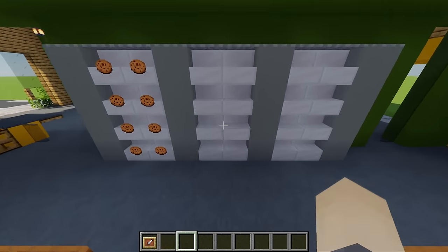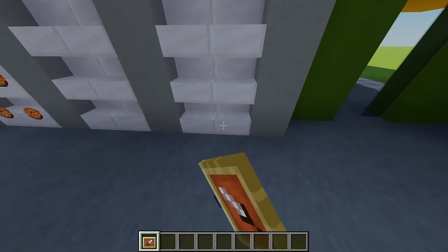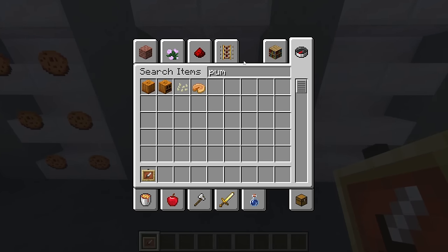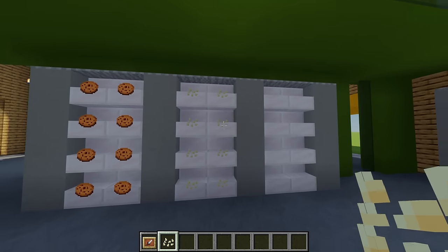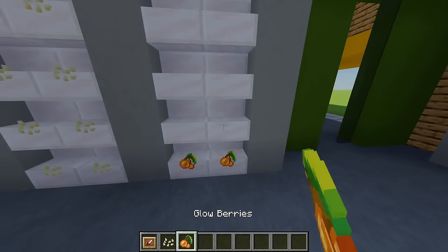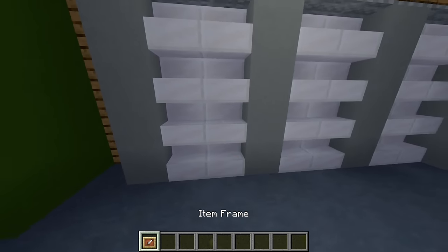This is going to be our little snack section. With some more item frames added on the stairs, firstly for maybe some popcorn I'm going to use some pumpkin seeds and place these there, then for another snack I'm adding some glow berries.